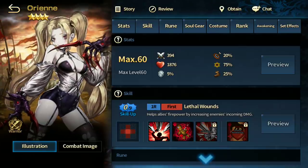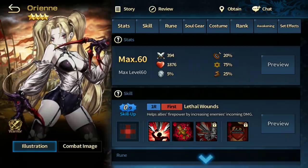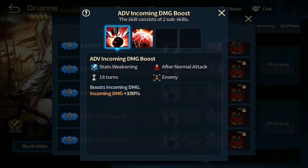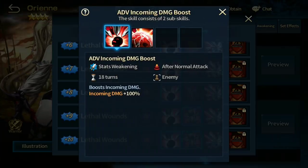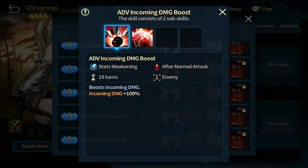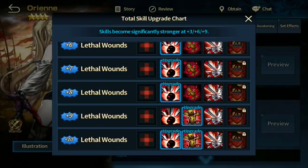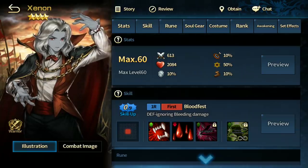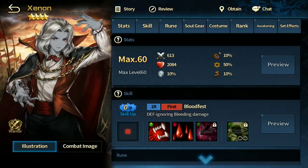Orrian is good for the world boss and that's about it. She has one of the highest incoming damage boosts — incoming damage plus 100% — so if you start off with her the next opponent that hits the enemy boss will have their damage increased. But in PvP there are much better units to use compared to her.